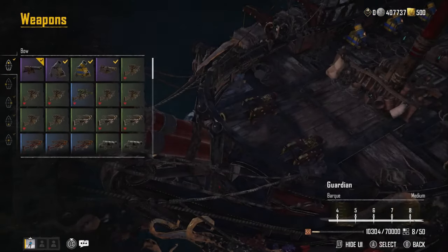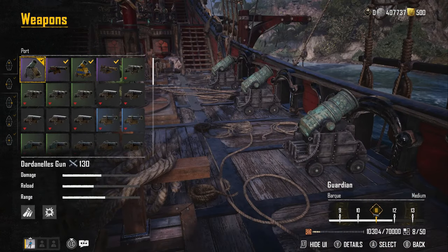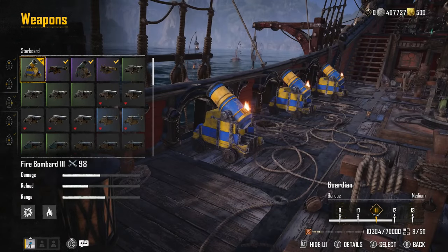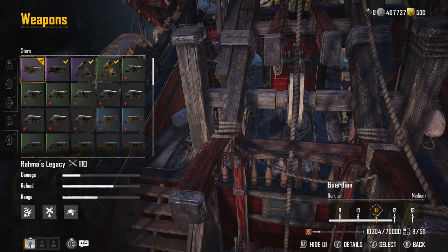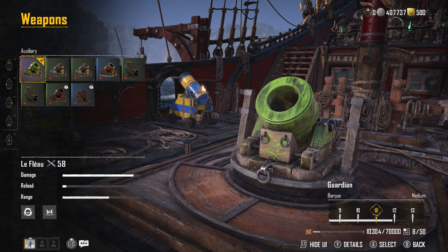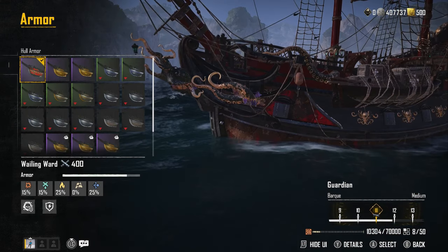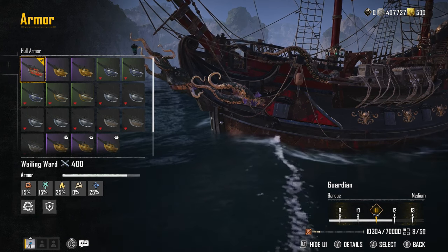Going into manage ship, I have five weapons set up: Skurlock's Long Lines on the bow so I can rip sails while chasing, the Dardanelles Gun, the Fire Bombard Tier 3, Rama's Legacy at the back, and in the auxiliary slot I have the La Fleur — I'll do a separate video on that weapon because it's very expensive and also new with Season One.